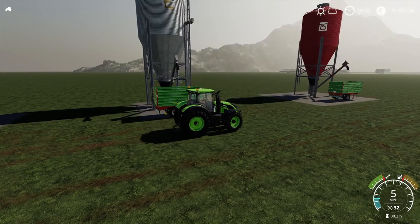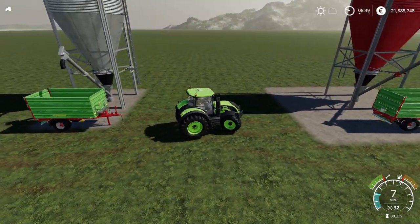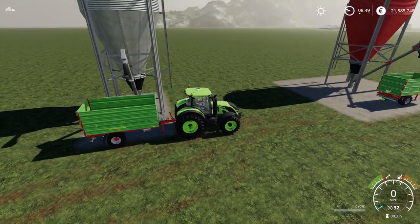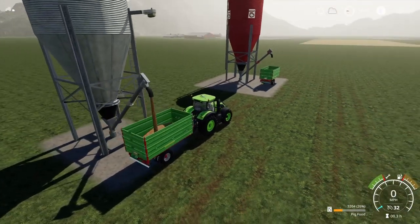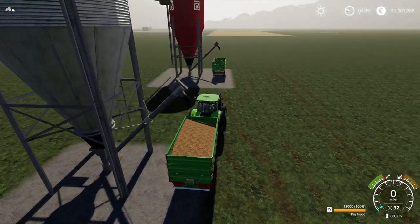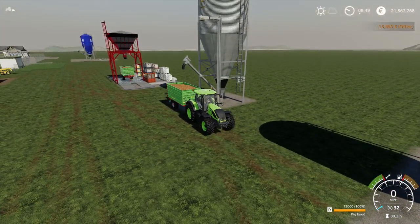Next up, we've got the multi-filling station — also by Castiga and Edge Gaming. I'm wondering whether it's going to be the same price considering they're made by the same people. Let's go for pig food. It's got quite a quick fill speed, which is always a bonus. 12,000 litres — 18,480. Exactly the same. So both of those mods by Castiga and Edge Gaming both came in at 18,480 for 12,000 litres.